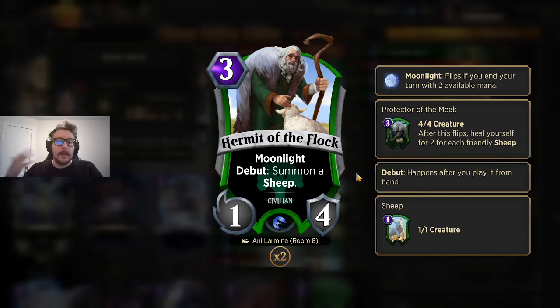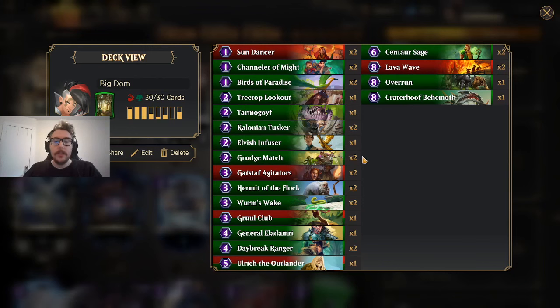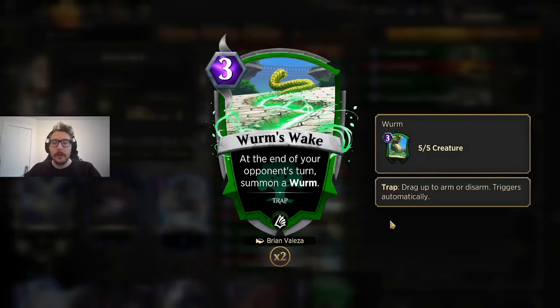Hermit of the Flock is why aggro is going to have a really hard time. Aggro can beat Domri if you stumble, but this card makes a 4/4 that gains you 2 life plus a 1/1 body. Because you're playing Domri, it counts both the Hermit and the Sheep as 2 creatures, so your creature count goes up. Go 1-drop, 2-drop, 3-drop, and on turn 4 no matter what creature you play, you're getting a Warbore from your passive. Worm's Wake is just the best trap for this deck — if you have open mana with the traps and a Moonlight creature, they'll flip. It's extremely efficient for playing around traps and Day of Judgment.